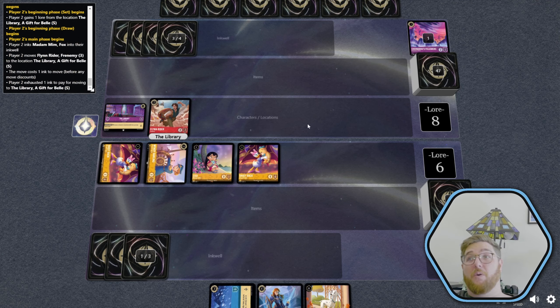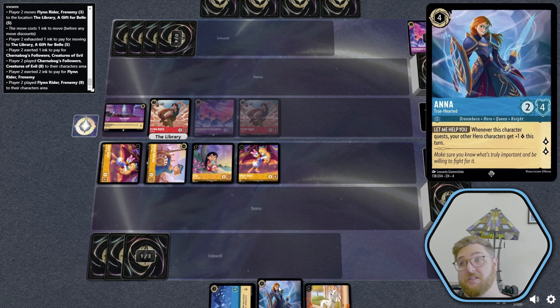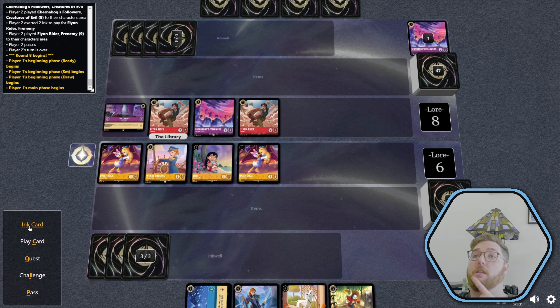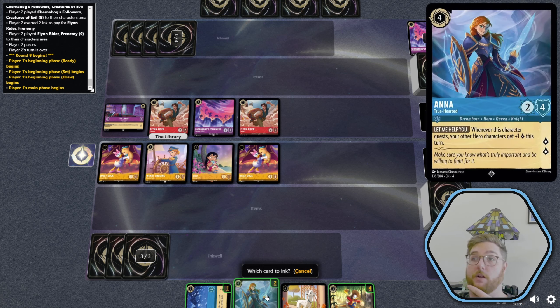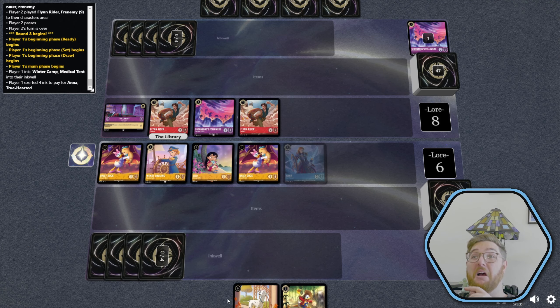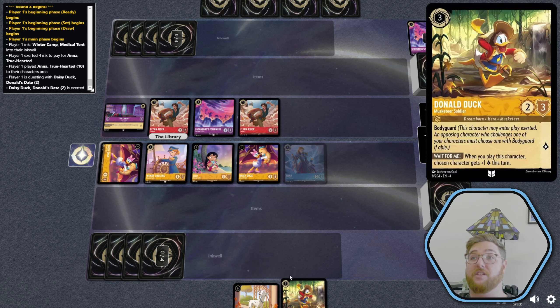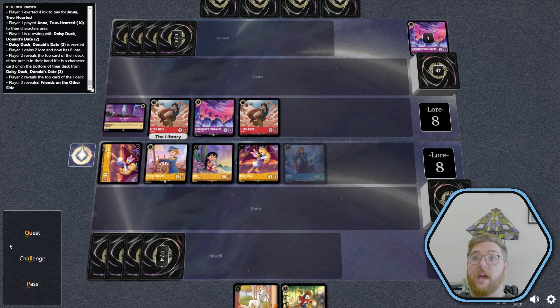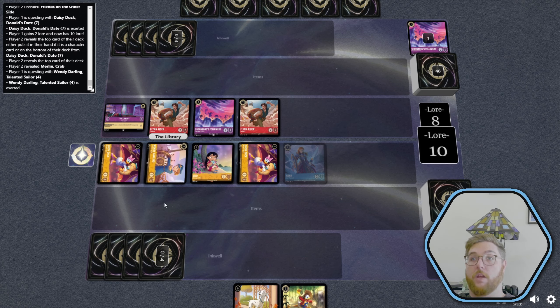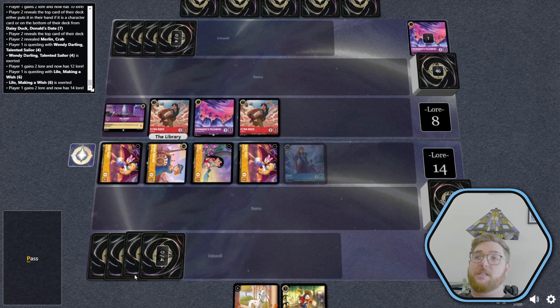They gain a lore from that, and also gain three lore from having Flynn — a character with more strength than all our other characters. They play Chernabog and move Flynn to the library. We get a Donald Duck and sadly have to ink Bro, even though Bro would give us more lore this turn. We're going to play Donald Duck. Whenever this character quests, your hero characters get plus one lore this turn. We ink Heroes Camp, play Anna, and quest it out. We definitely should have gone for the bodyguard — not playing it was a mistake.